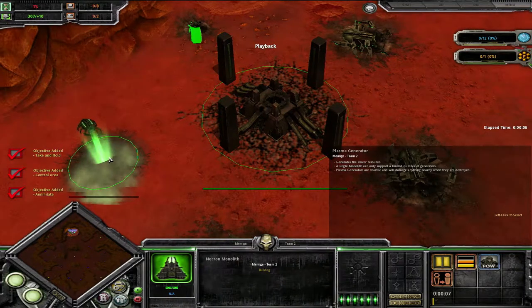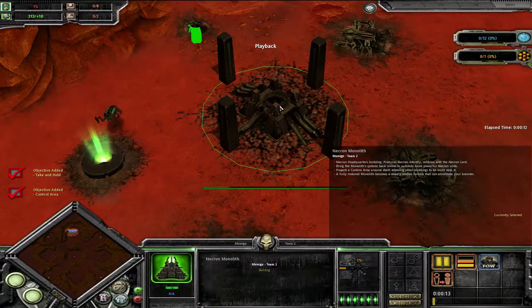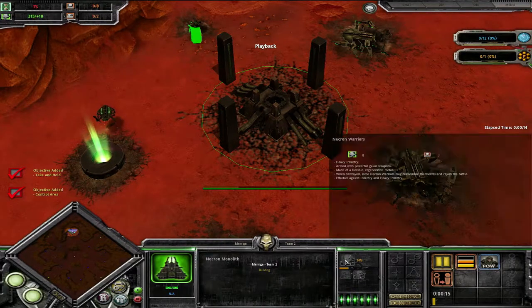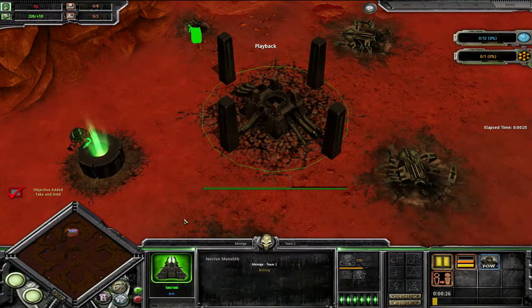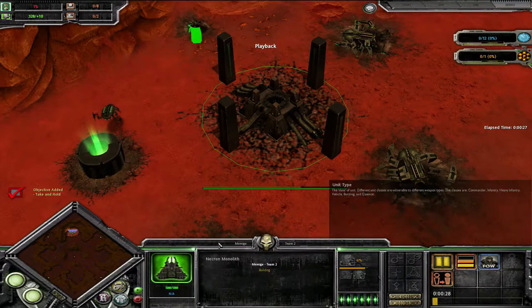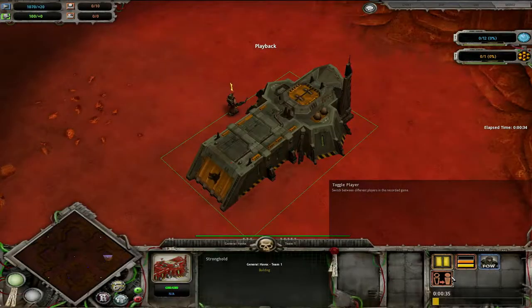Immediately opening up with a Plasma Generator, just trying to get power resources up — giving himself something to work with. Immediately after that, generating as fast as possible a bunch of Necron Warriors. They have a cost of 3 squad members. His squad cap is 8, and that's going to give Memvich something to work with across the map as he builds up resources and tries to line up a defense.